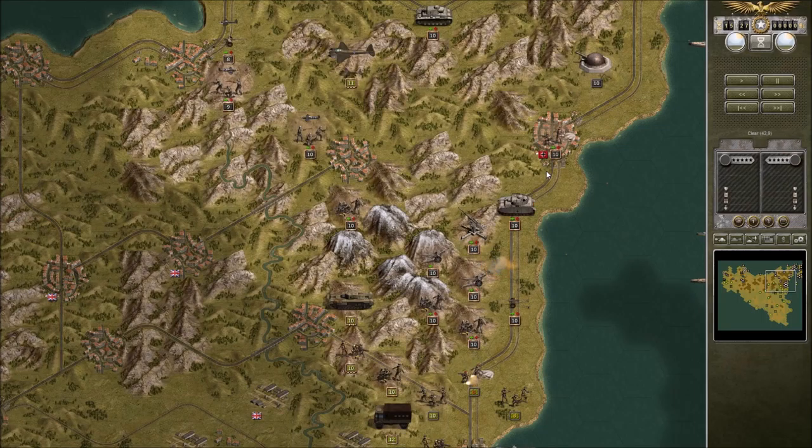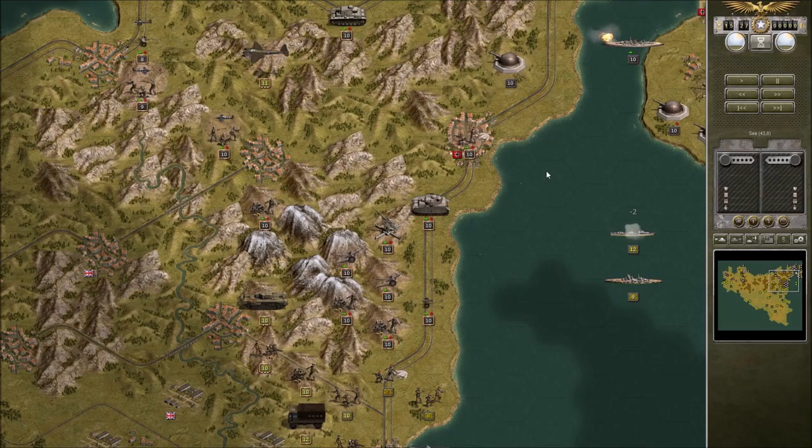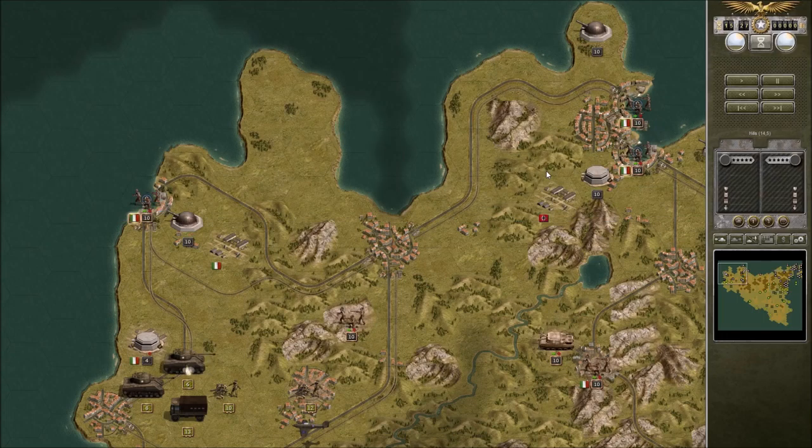Destroying that light cruiser. Hitting that bunker to zero is a big deal — gets him out of our way.